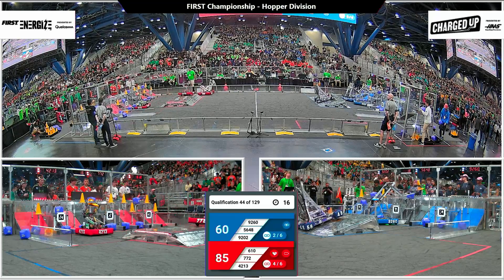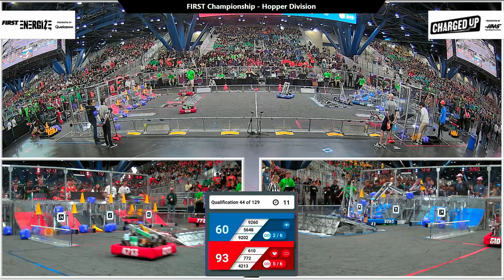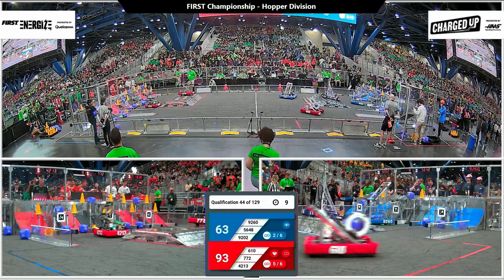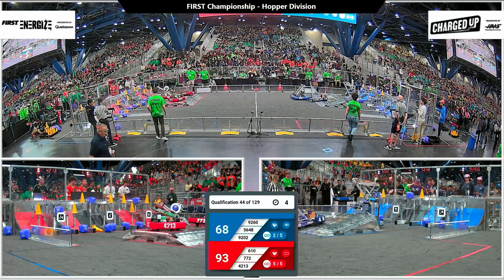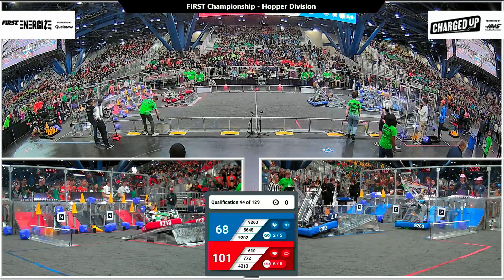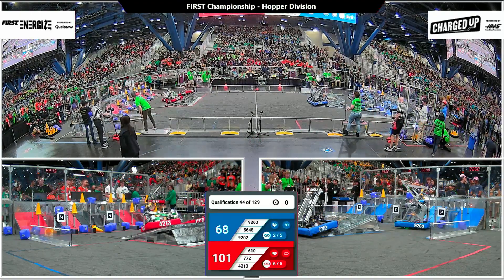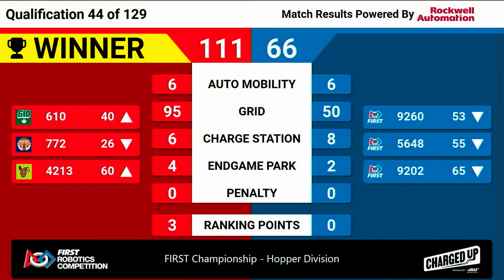Blue Alliance focusing on trying to score a few last-minute game points. 10 seconds remaining — we have one robot engaged already for Red. Blue Alliance, 56-48, Robocats trying to get a partner up to join them. Two, one. 111 points to Blue Alliance's 66. They got two ranking points for winning and another for their bonus. Congratulations to our winning Red Alliance teams.